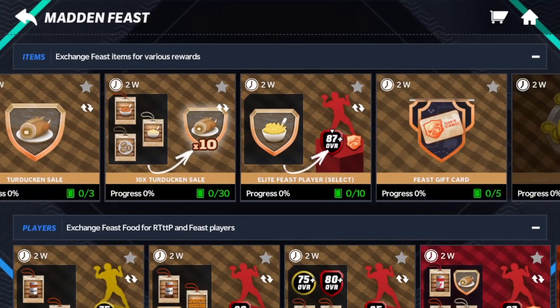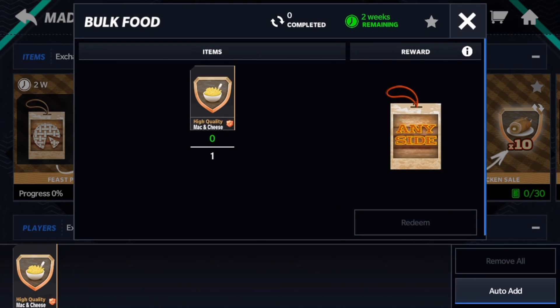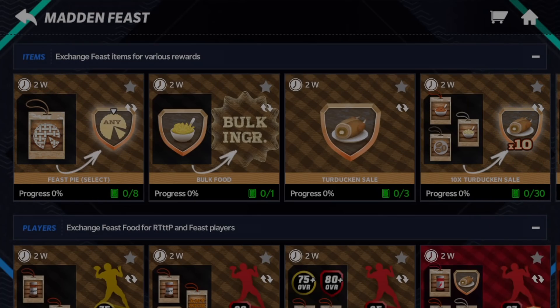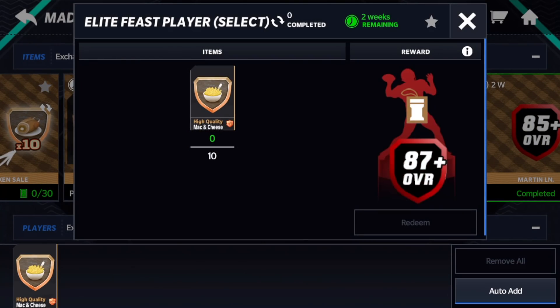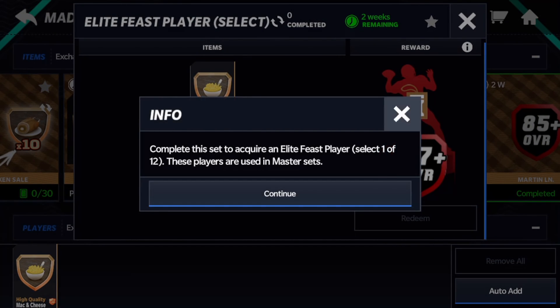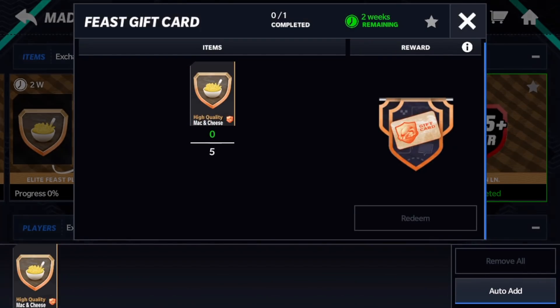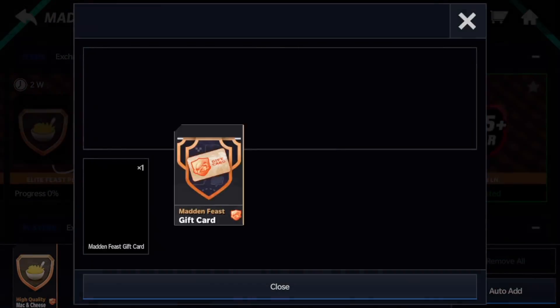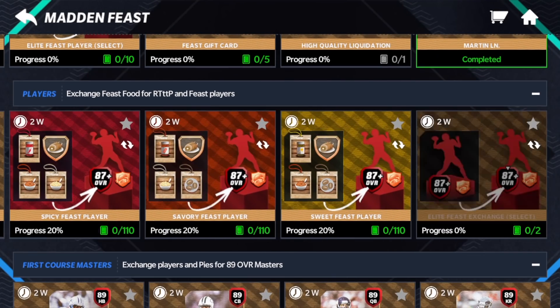You can get the mac and cheese and use it for a couple of different things. You can use the mac and cheese to get a bunch of sides, or if you want you can use it to get feast players. If you trade in 10, you can get an 87 feast player. You can also trade in five for a feast gift card, which is used in Black Friday — which is super exciting. I'm very excited for Black Friday. A lot of stuff here in this promo.